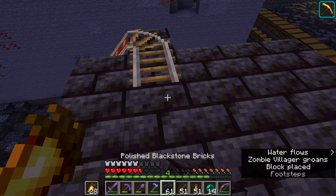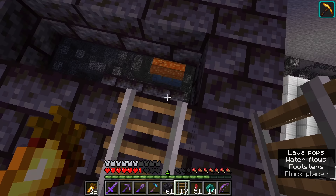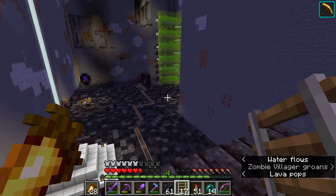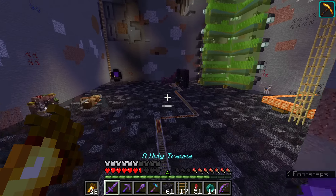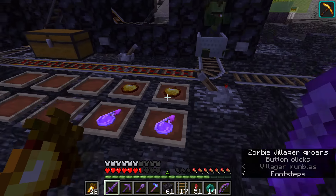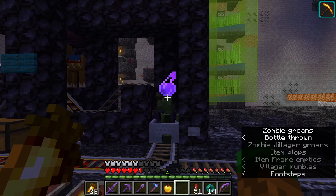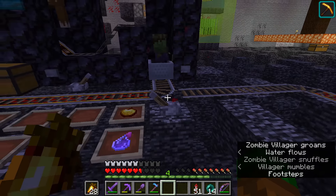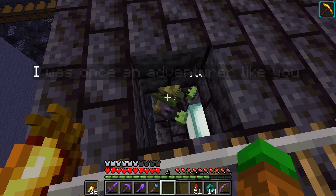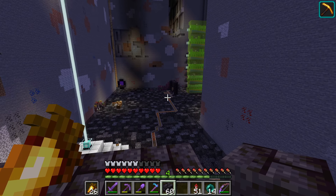Then I've got to figure out the redstone for the pistons that are going to make this thing work. Next, we've got to get three villagers in — they're all going to go in there. I'm going to send them right on through after I get this guy done being converted. He's a zombie villager now. Get him over there, and back to curing him. I forgot a step, so here we go — I'm going to name tag this guy and seal him back in. Now he shouldn't despawn, and we should be good to go.